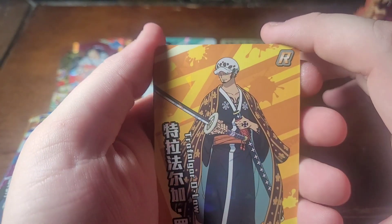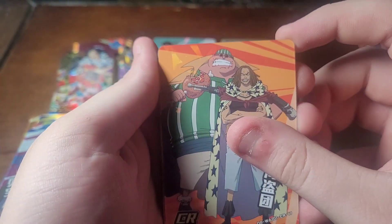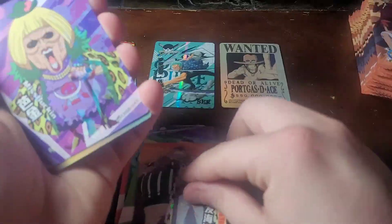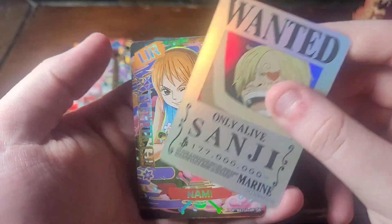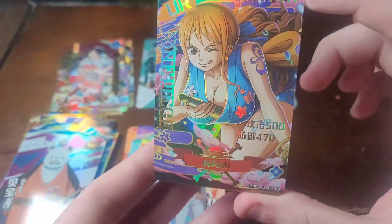We're almost done with the first side of the box. So far, just off of one side, we've gotten a good bit of cards. We got Trafalgar Law, CR of Shanks's crew — Lucky Roo and Yassup — we have Miss Buckian, Sanji's wanted card, and oh god damn — a fucking UR of Nami! Let's go, our first UR!